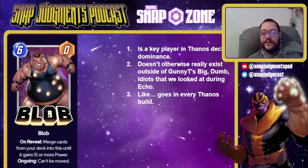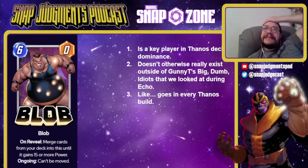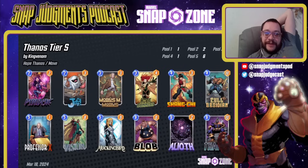Blob is a 6-0 — only in Thanos decks outside of Gunny's Big Dumb Idiots deck. He goes in every Thanos build — he is literally just a Thanos card. He merges cards from your deck until this is 15 or more power, with an ongoing can't be moved. This is really often just stupid power — it can get to like 27 or 32 power if the right things are in your deck, which makes him really hard to play around. He's the single biggest I-played-one-card-without-any-other-real-setup card if he's in the right deck. This is King Venom's Thanos list. Every single version runs Blob — you need Blob for Thanos. These decks are all stupid expensive though, so if you're going to play Thanos, be prepared to spend or have a lot of the cards already.